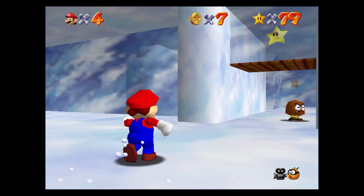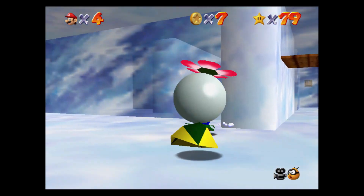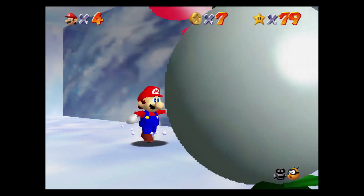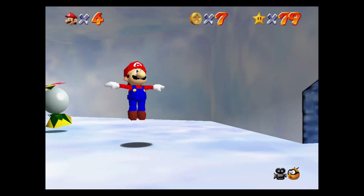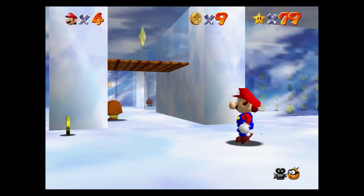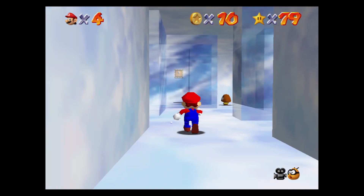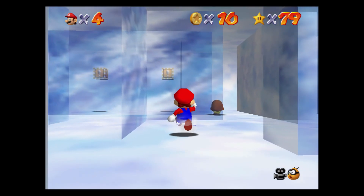In the igloo you will see the power star in the middle up high surrounded by glass, and you will need the vanish cap to enter the glass. The vanish cap can be found in the top right area. You can use the spindrift or a backflip to get on top of the glass and jump down. Once you've got the cap, run to the start and then do a backflip to get the power star.